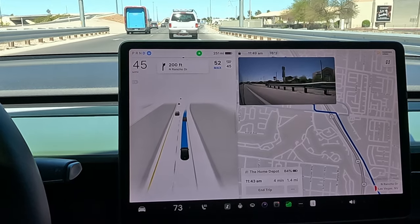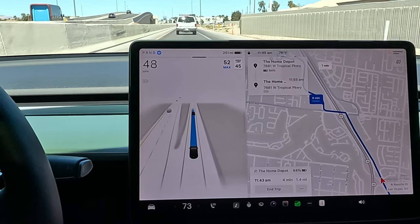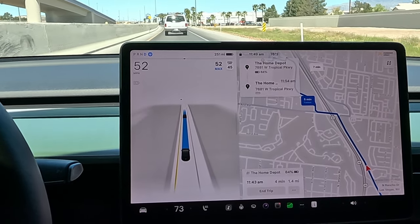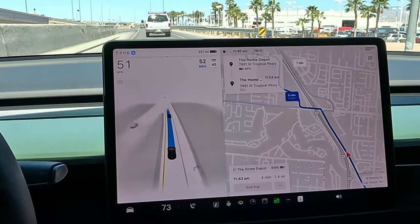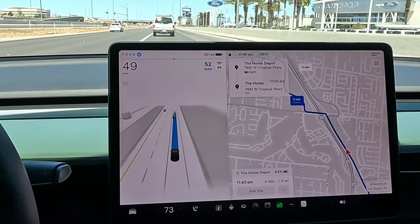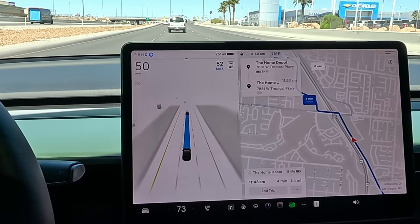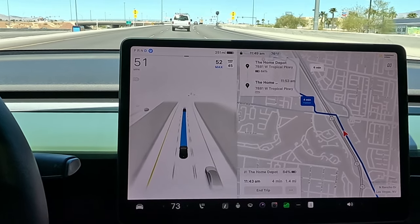We've got our blinker on exiting — nice smooth exit, perfect timing. That's been another one of my complaints: it kind of dives into the exit just about a second late. Doing a good job now. Ideally I think we'd want to be in the middle lane, not the furthest left, because we have to take that right and it's a very short distance once you come around that intersection. We're merging over — oh again, hesitant, then it dove in and corrected out. I really hope the next update gets rid of that.